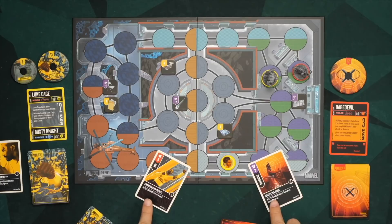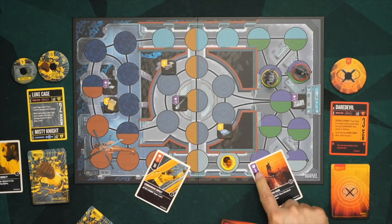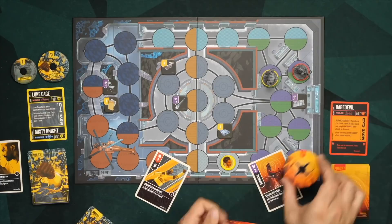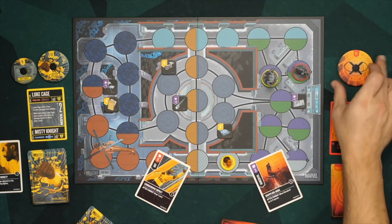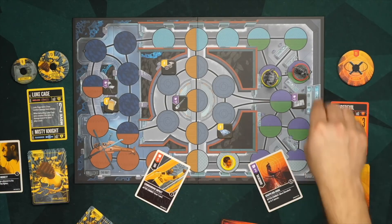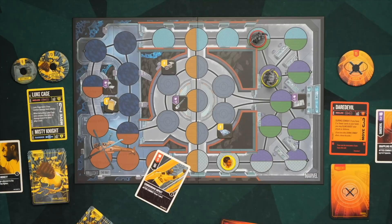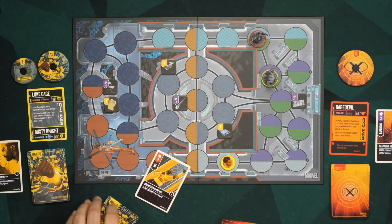Once both players choose, you reveal the cards and check for abilities. There are three timing windows: immediately, during combat, and after combat. If both cards share the same timing window, it's defender first, then attacker. The attack is five, the defense is three, so Daredevil takes the difference — two hits. Then after combat, Daredevil may move up to two spaces and Luke Cage draws a card.